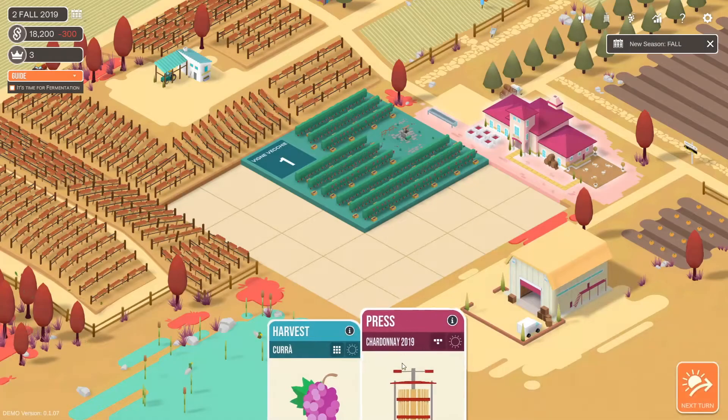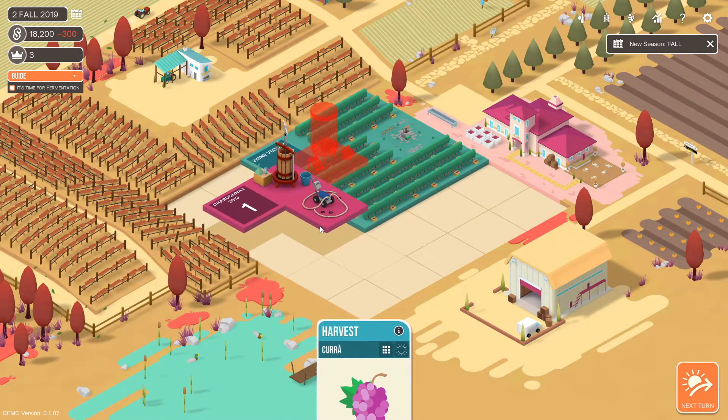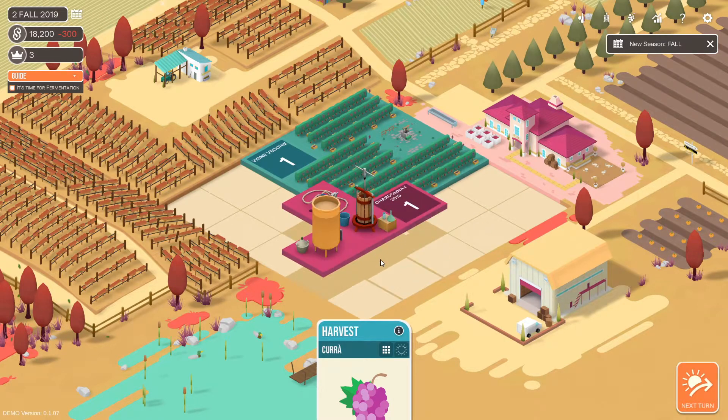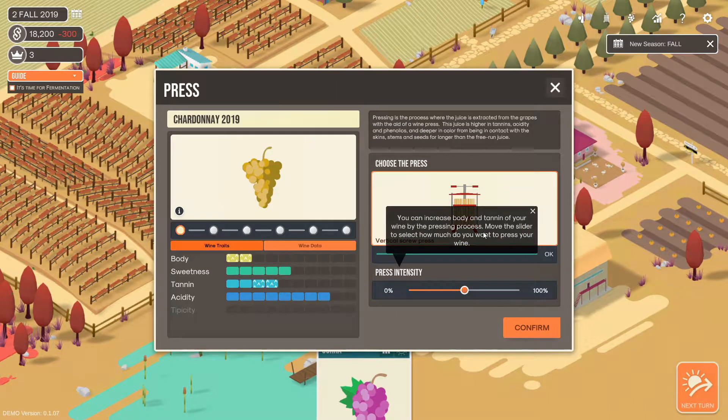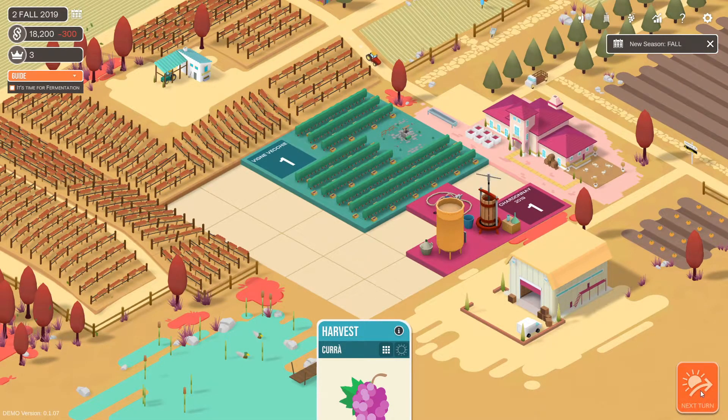Go to the next day since I can't do anything with that. We need to press now. You can increase the body and tannin of your wine by pressing — move the slider to select how much you want to press the wine. So that would increase it to that. Let's get like this much. Yeah, that seems good. Can I harvest yet? Nope. It's time for fermentation.